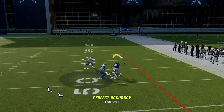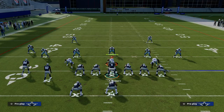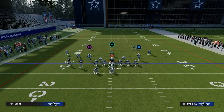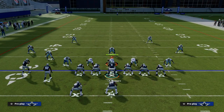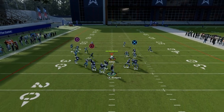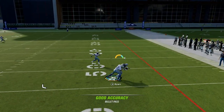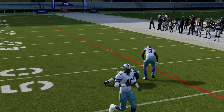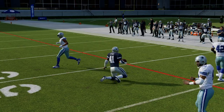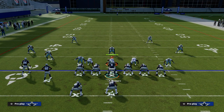The running back comes wide open late in the play. In Madden 24, you will be able to get him the football because they fixed free-form passing over the middle to a degree. The drag route literally takes two or three defenders, and then the running back is left open over the middle of the field.